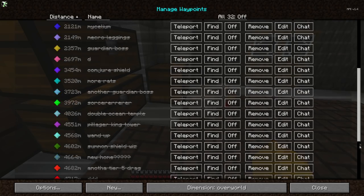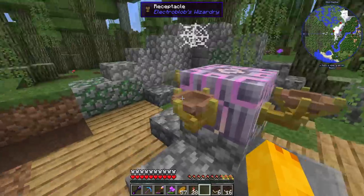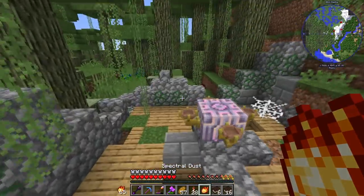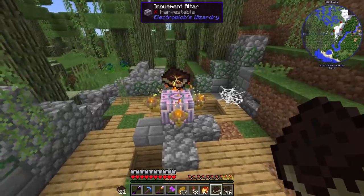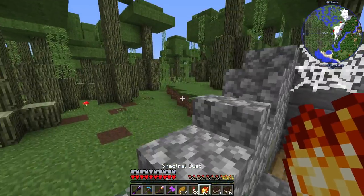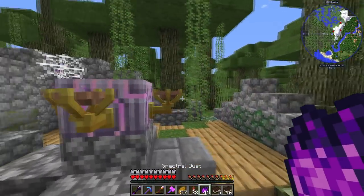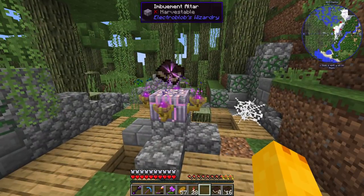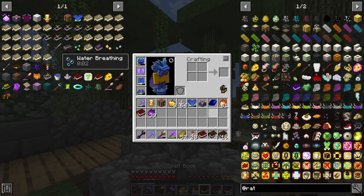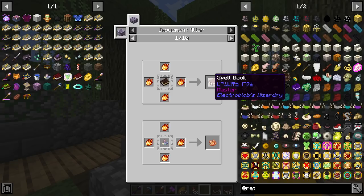If you don't tune into the streams you might not have seen this before. Making spells is completely random - I'm pretty sure it's random anyway. You place the dust, which spawns from little remnant balls in wizard structures, into these receptacles, then place the rune books on the imbuement altar. When you hover over it, you can see it cycling through a bunch of spells randomly.